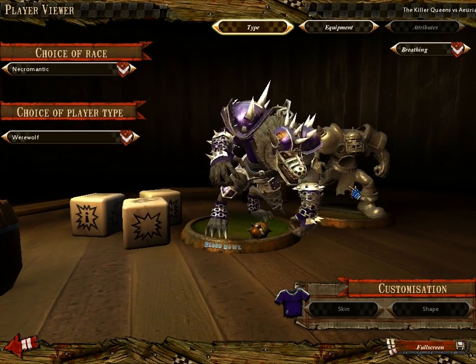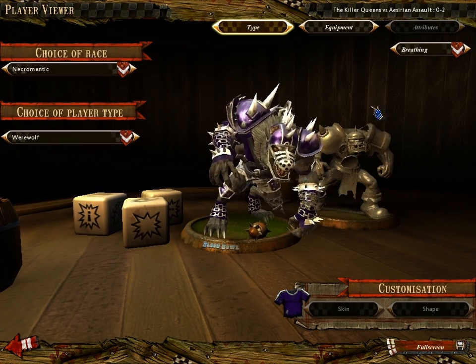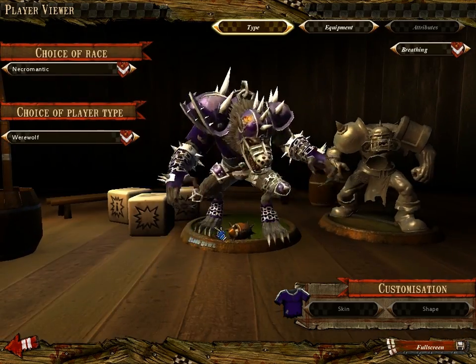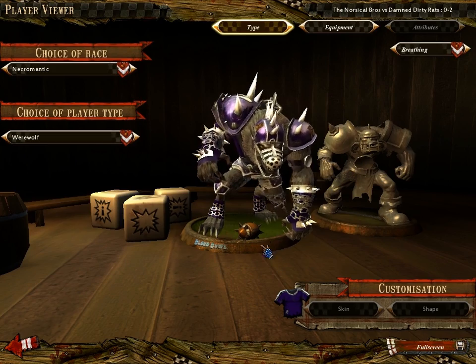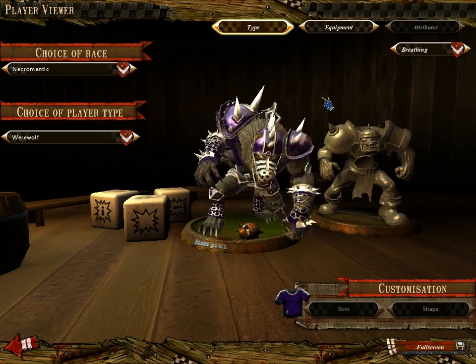Necromantic is almost identical to the undead team, except you get a specialty player — a werewolf — who is very quick and pretty good at punching guys. He becomes a scoring threat with his speed and a death threat with his punching, making him a dual-purpose player.